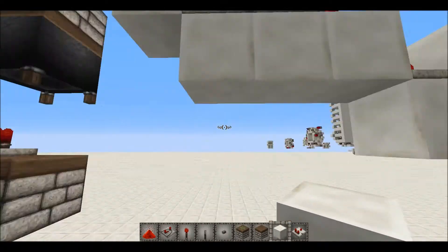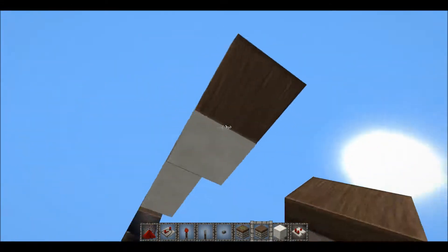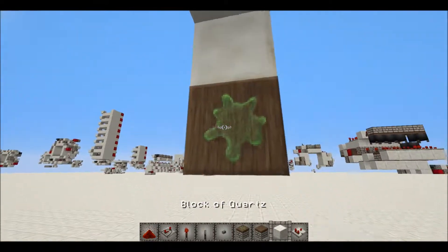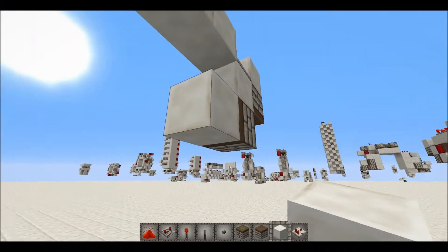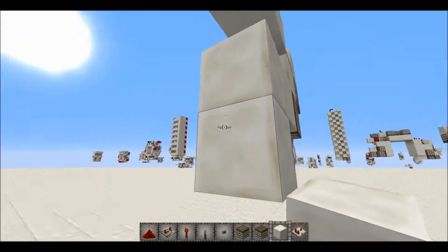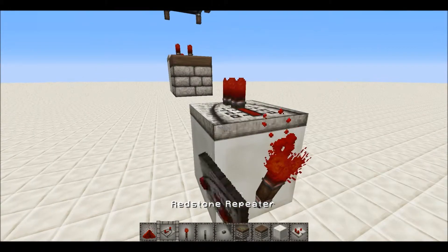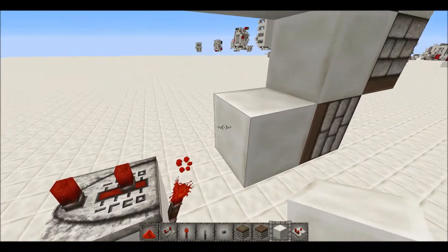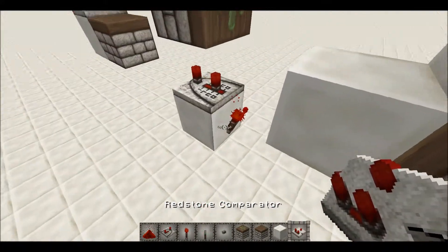To build the BUD, place a sticky piston there with a block — any block that lets a redstone signal through — because we're just going to use a redstone torch and then a repeater on three ticks. You can use a redstone block and remove the torch, but this is for resource-friendly purposes.